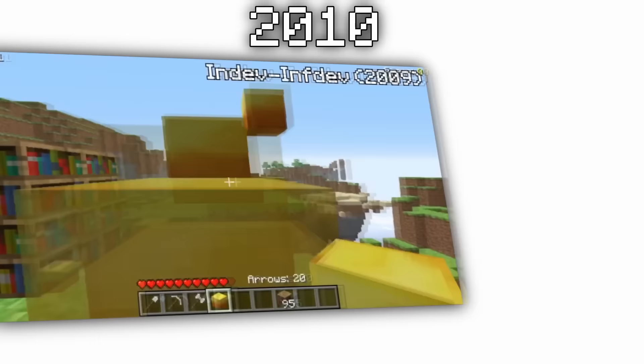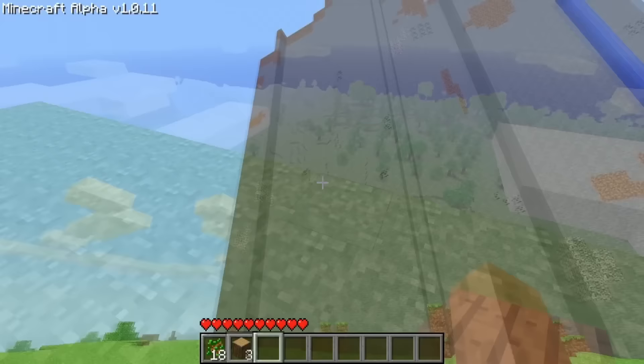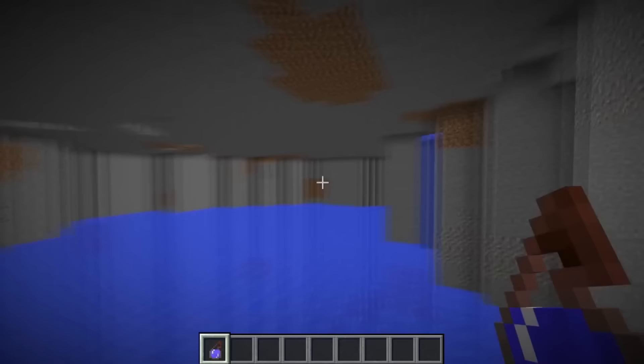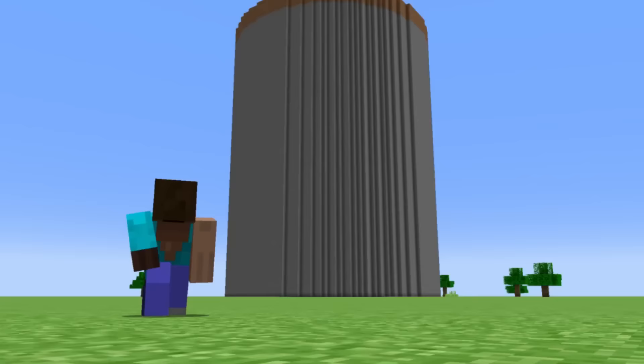A player by the name of Imported Socks came across a gigantic monolith that generated mysteriously while playing on a survival world. It looked as if a chunk of the world was just raised up to the 128-block sky limit, which left a hollowed-out pit of water on the inside. Monoliths like this were only generated due to extremely rare circumstances while the terrain was processing.